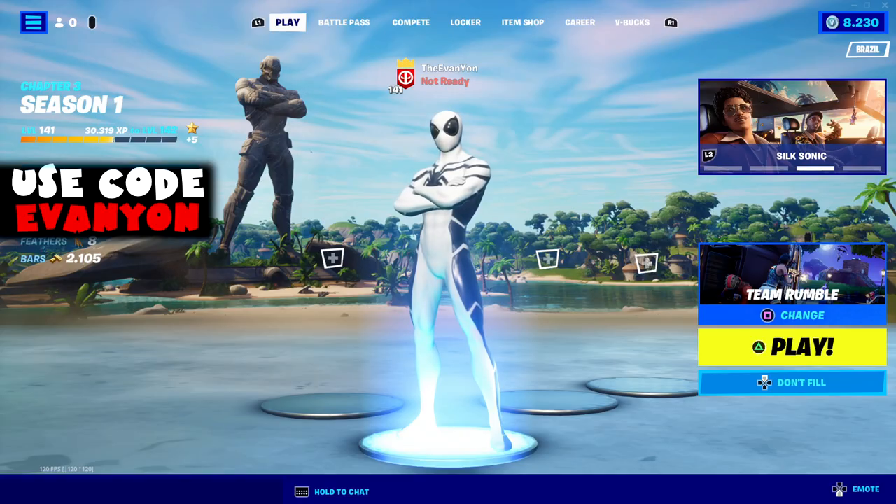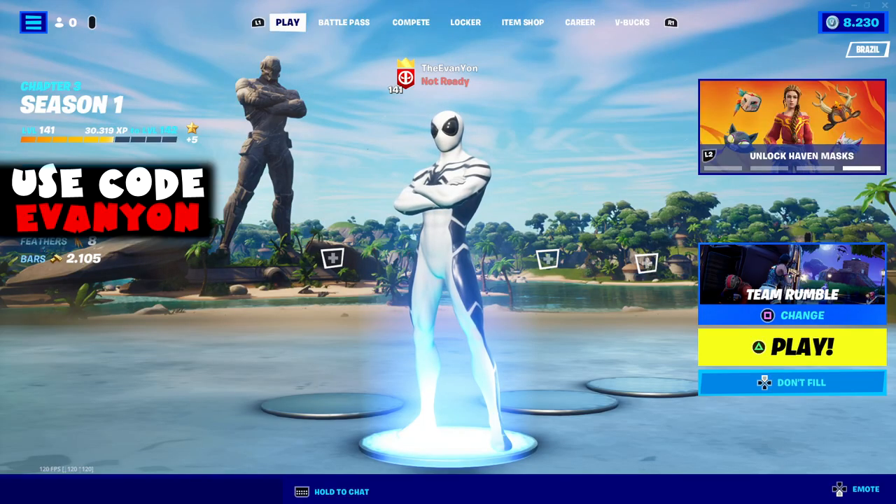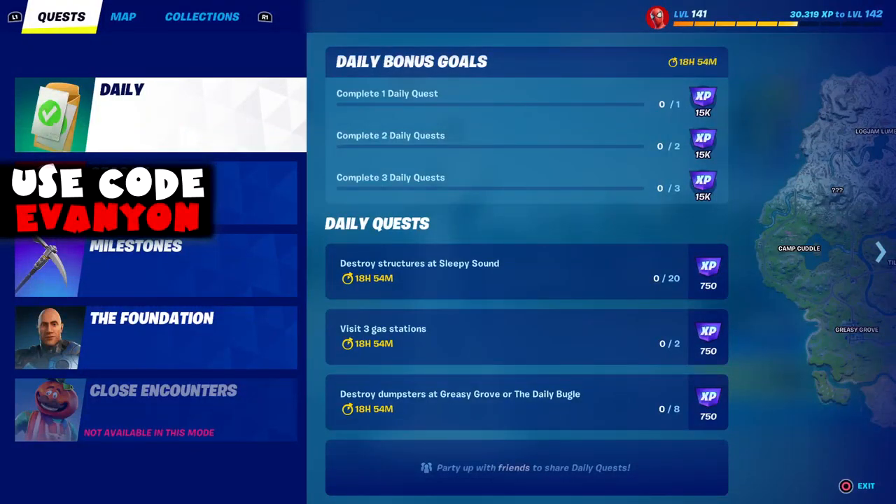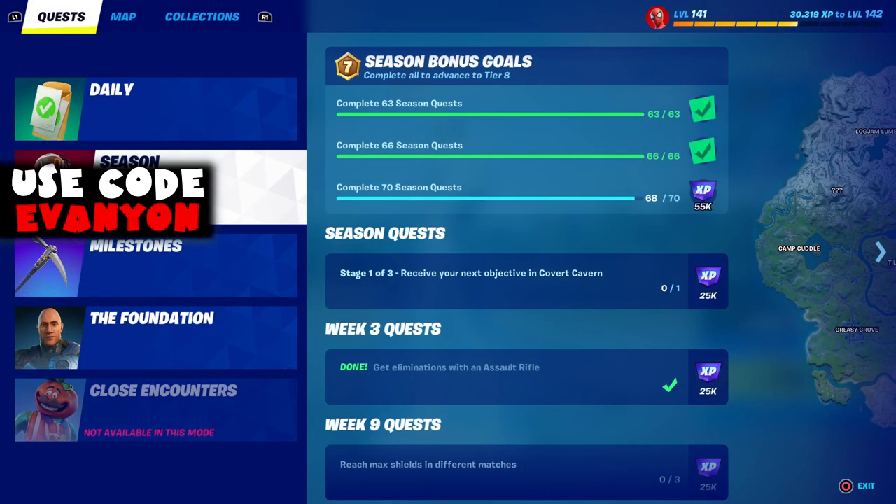What's up everybody, Evan Yon here with Week 9 of Fortnite Chapter 3 Season 1. We got some more challenges, plus we got the Foundation to unlock — The Rock — and a few variations of the Foundation. Quite a few challenges this week, so let's get going.